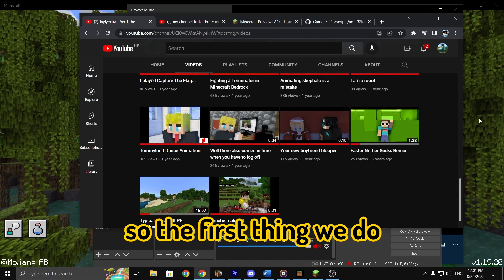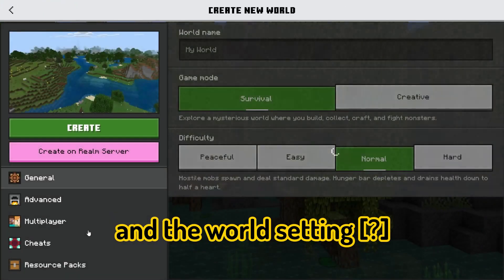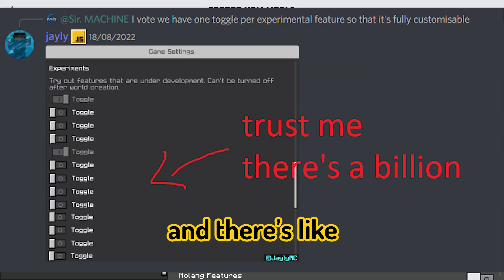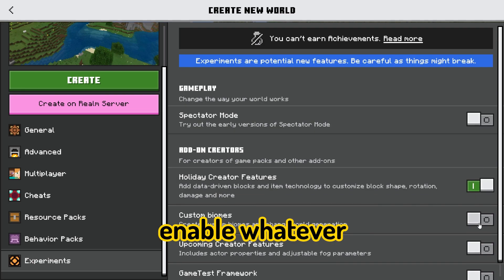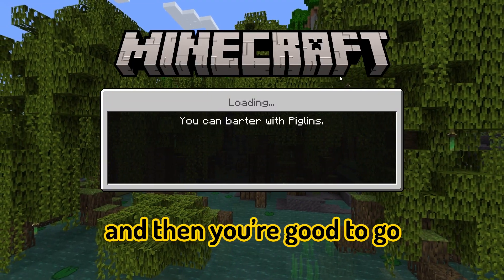So the first thing we do is open up Minecraft and create a new world. In the world settings below, there's an Experimental section and there are like 3 buttons or whatever. It enables the things that you might want to do. Anyway, you have to enable one of the Experimental Toggles, and then you create a world and then you're good to go.